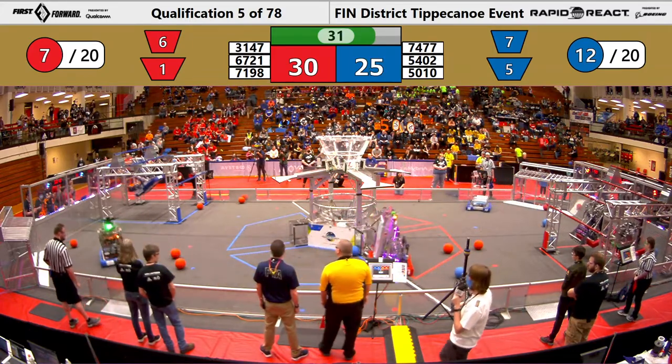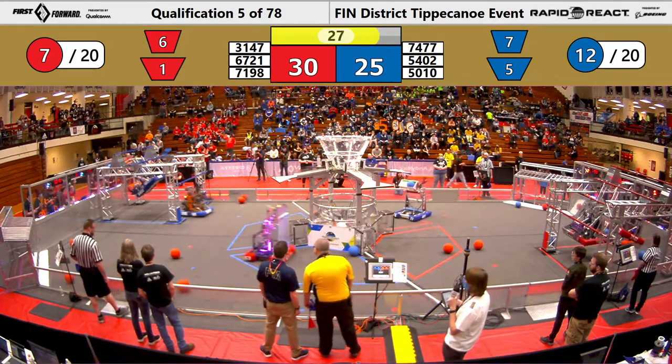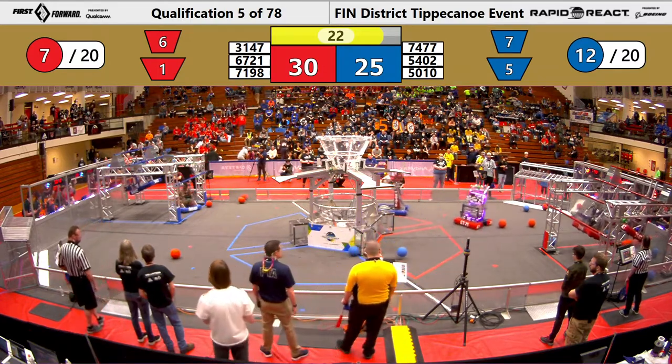37-54-02 on the Blue Alliance — they're going for the traversal bar. If they're able to make it up that high, that's 15 points for their alliance, very valuable in a game like this.